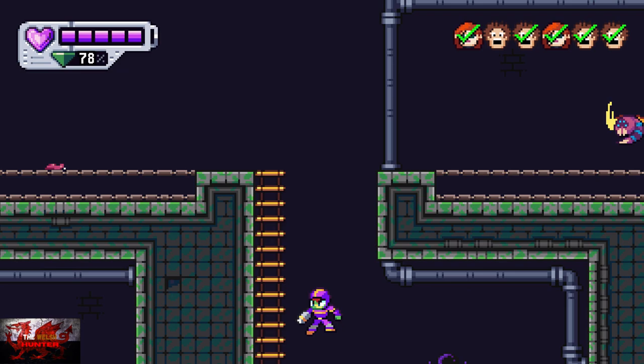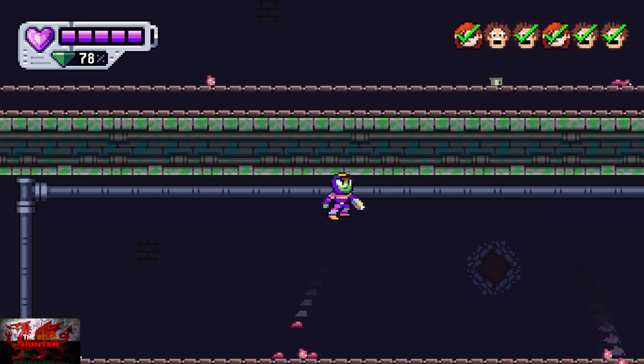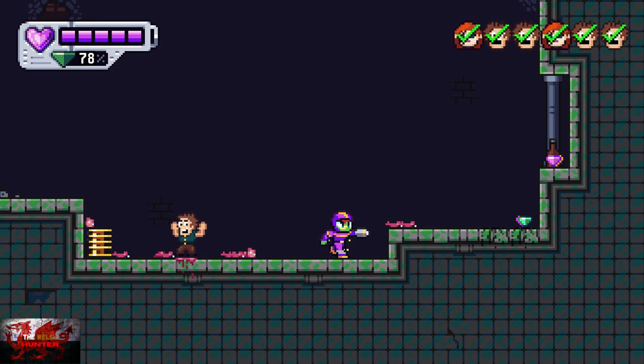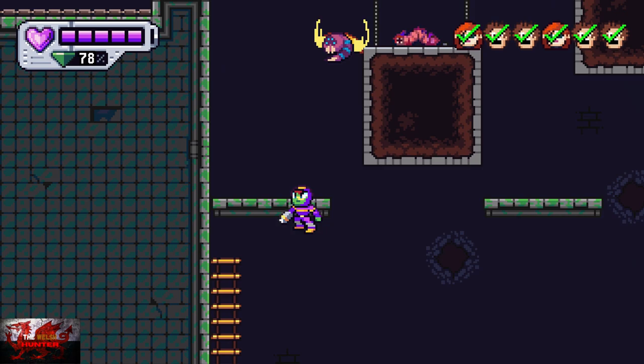We are invincible, so no need to grab the hat. Keep heading to the right, drop down where the big bloat fly is, and there's person number six. That's that for this level — we can just keep on moving ahead and finish.